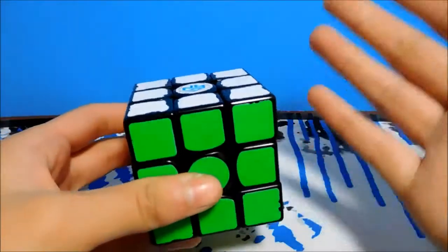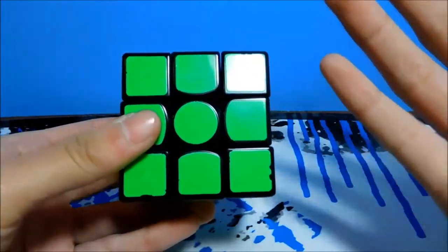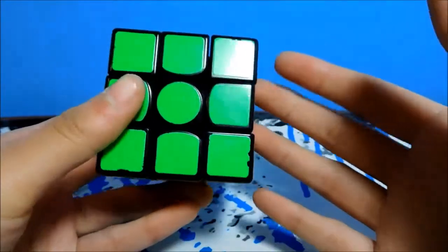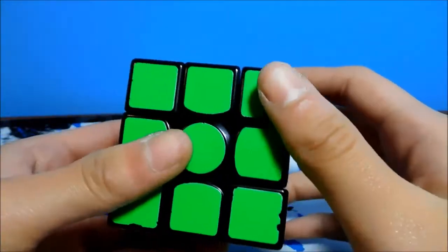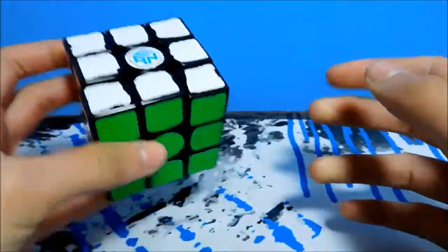So to begin with, 3x3. My goal for this is an 18 average and a sub-17 single. Since this is my first competition, I'm setting my expectations low, and I don't know how nervous I'll be that day. And I'm using the GAN 356 Air with yellow GES springs.